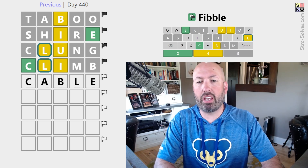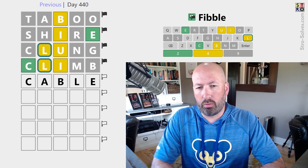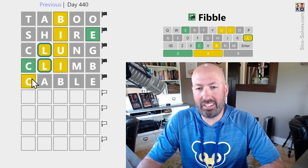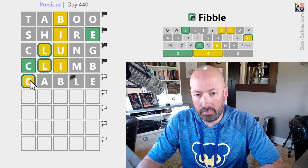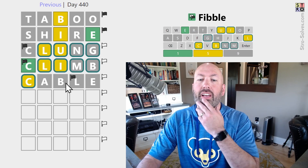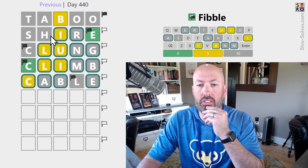Let's do CABLE, which gives us a mix of some things we've already got. Okay, interesting. So again, one of the C's is — oh, but we know the L is a lie, so this C is true, which means both of these C's are lies. Which means everything else on those rows is true. These are all true. This is a lie. So these are all true. This is true. We know this is a lie, so these are true.